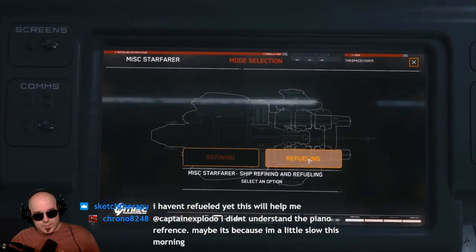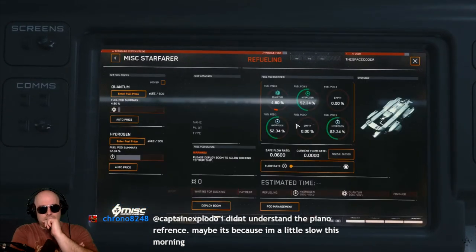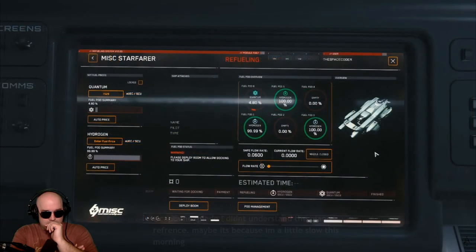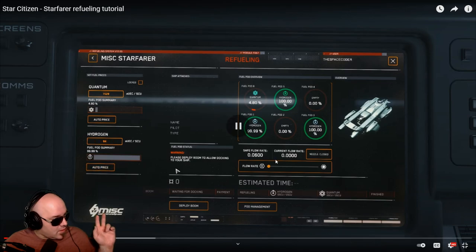You can check on the progress using the fuel management console. Before we get into the refueling, let's take a tour of the fuel management console. First of all, you need to set the selling price for your fuel.